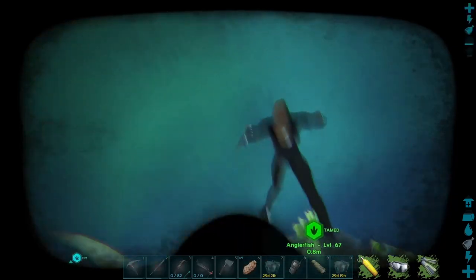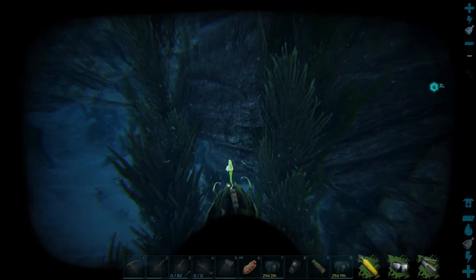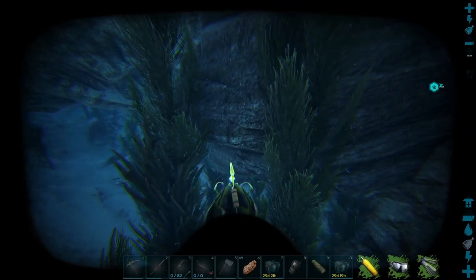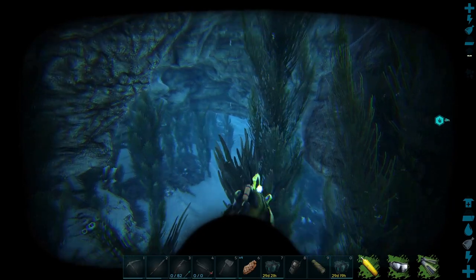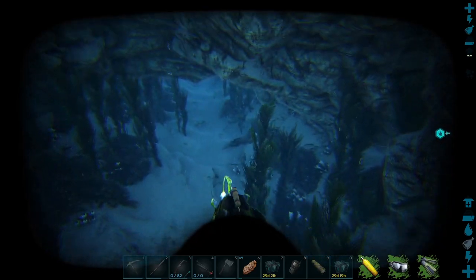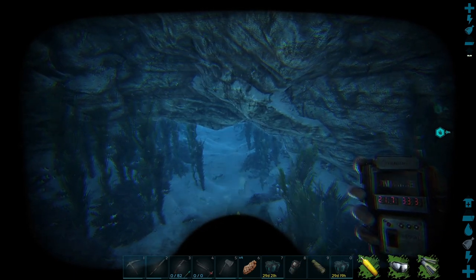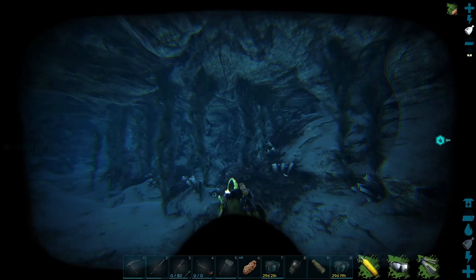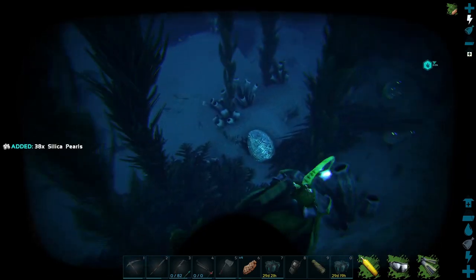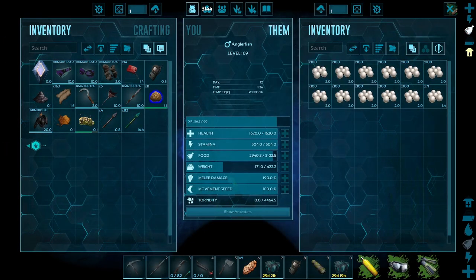Once you have tamed it, you can just jump on and ride it — they're actually pretty fast in the water. What you use an anglerfish for is harvesting silica pearls. You don't need a saddle; you just ride it and chomp on the pearls. I recommend putting points into weight and melee for this. I am at a cave on Ragnarok at coordinates 21.7 and 33.3, and you'll see lots of silica pearls along the sides. Just head up and chomp on them and you'll see them in the inventory. After just a minute or two of harvesting, we've already got a couple of thousand pearls.